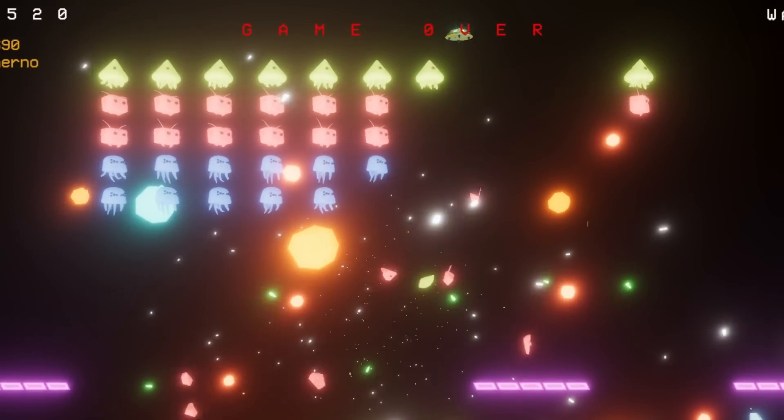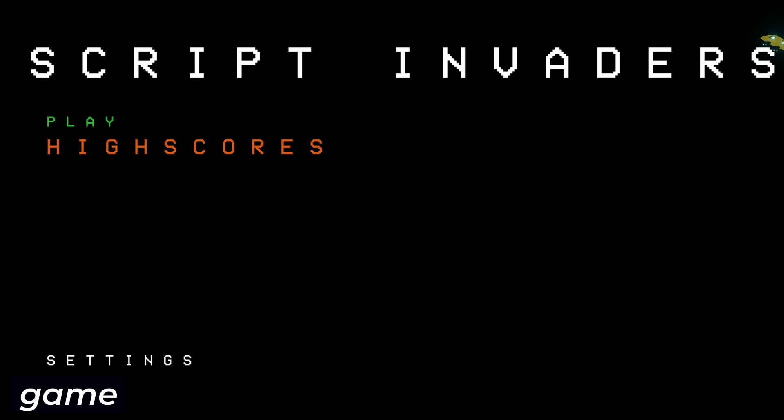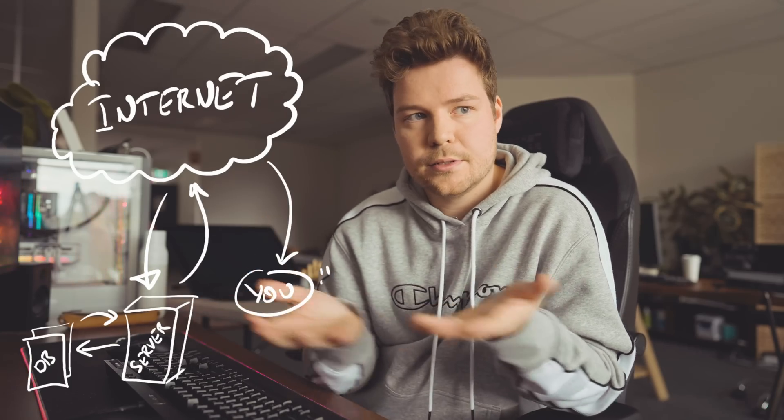But how do we set that up exactly? Well, the concept is actually really simple. You play the game, you lose, you submit your high score. This has to go into the internet, where it will reach a server and be stored in a database along with everyone else's scores. Now when you want to view the leaderboards — either in-game or on the web — the server reads the scores from the database and serves you the data. So how do we set that up for our game? Well, we need a server. Just call Hostinger.